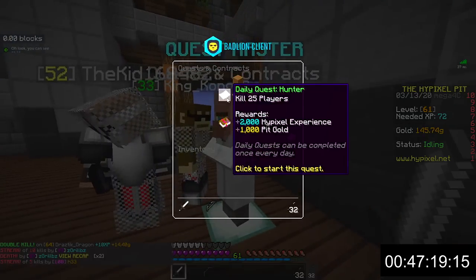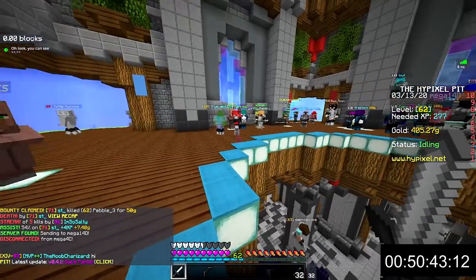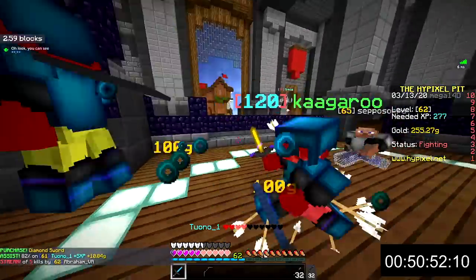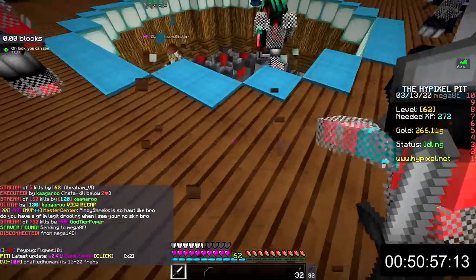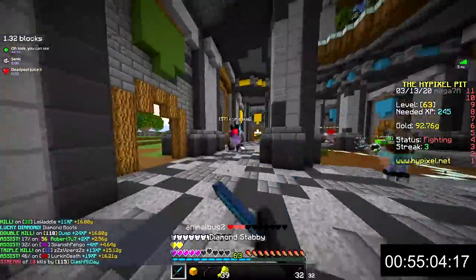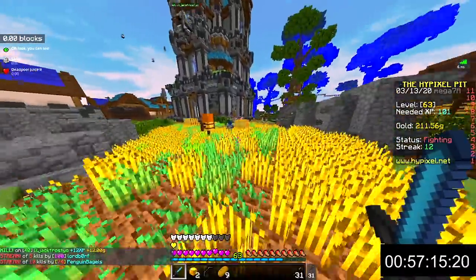Remember that there are three quests you can do in the pit — two are daily and one is weekly. When dropping down to middle you might want to look for a lobby that doesn't have people in god set streaking, as you won't get any kills or assists if you just die instantly. It's a much better use of time to streak in a lobby without god set users.